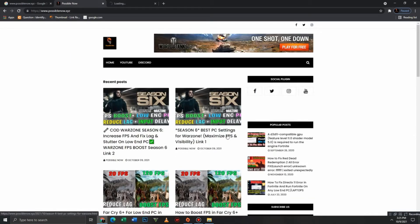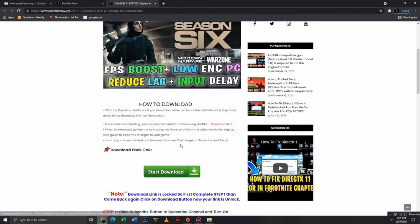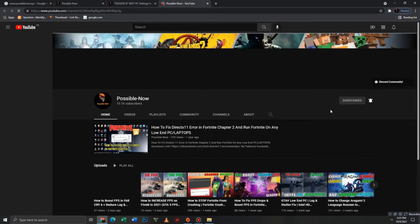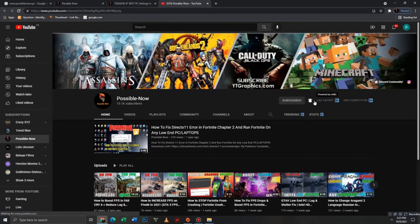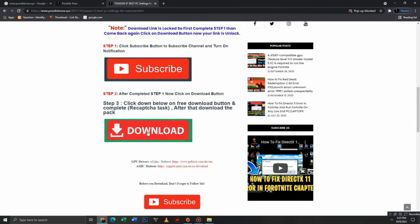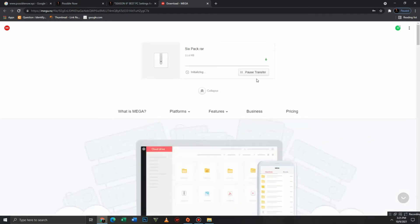Open the link and first you need to subscribe to our channel. Simply click the Subscribe button and press the bell icon too — it will be a big help for us. After this, close that tab, get back and move to the download link, and simply click on the Download button.